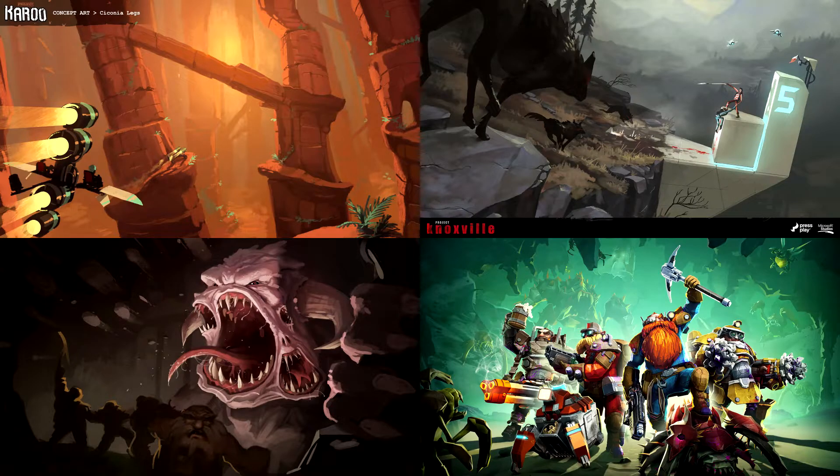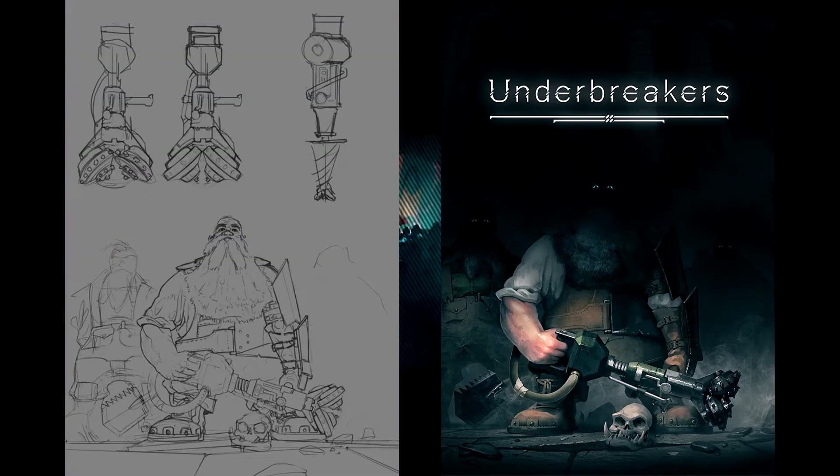He didn't make all the key art, but he made the ones that I think most are familiar with — like the box art especially, that one is him. So, of all that context, I'm pretty sure, just like I originally did, you guys are also making the connections: wait, Underbreakers was made in between Project Dwarka and DRG. Is this what the art style was during like pre-alpha phase? And maybe Underbreakers was an early name for DRG. That was my theory.